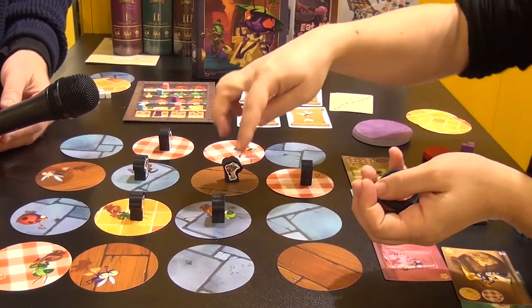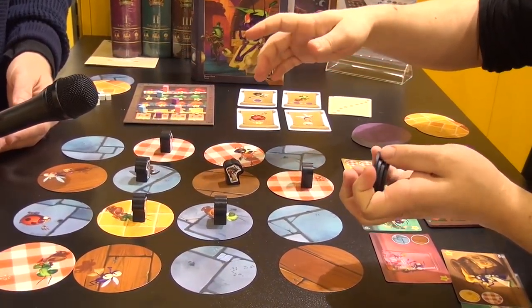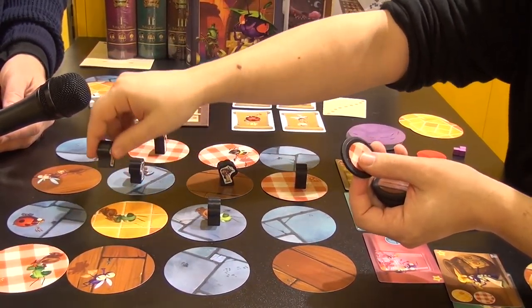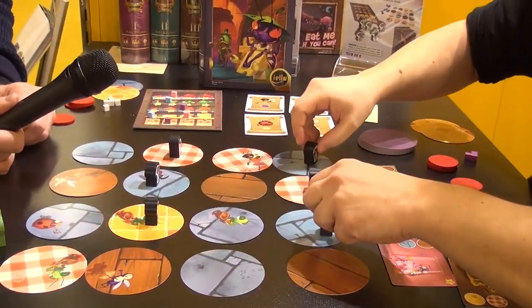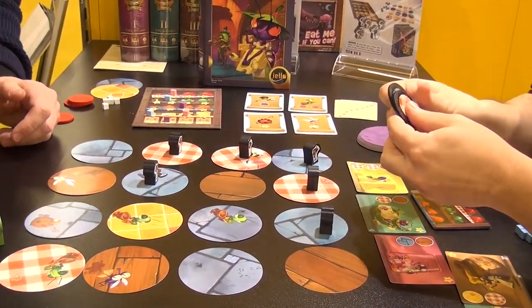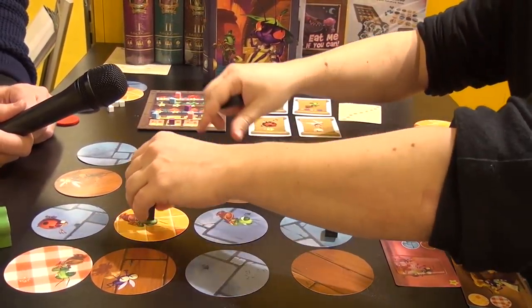The obvious choice would be blue or red, because there are two. But I also place my ants on the woods and the yellow tiles because I want to mislead. You have to connect them, and you want to mislead. Otherwise it's a 50-50 chance of what's going to happen, and I don't want to do that.